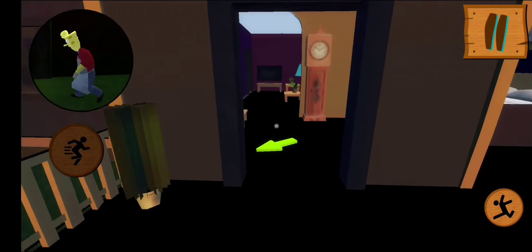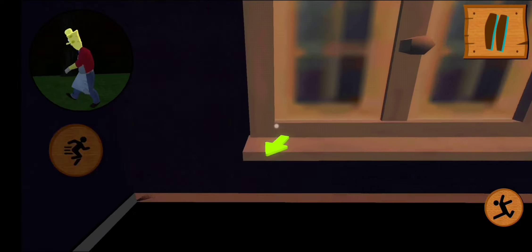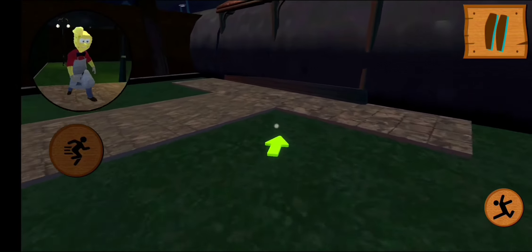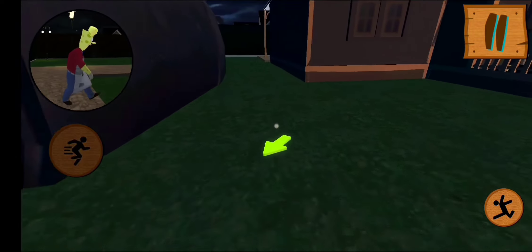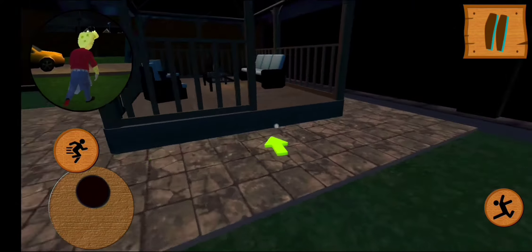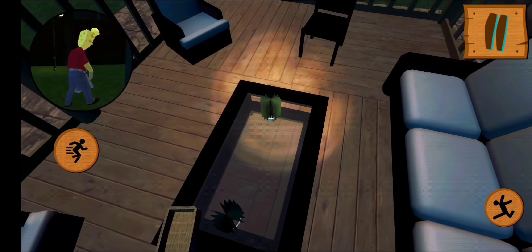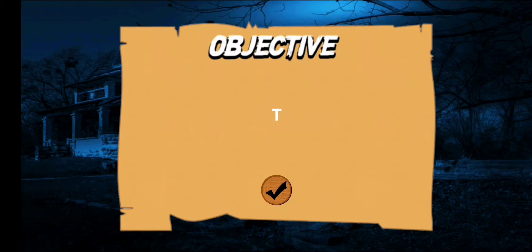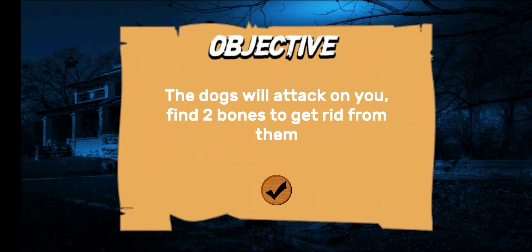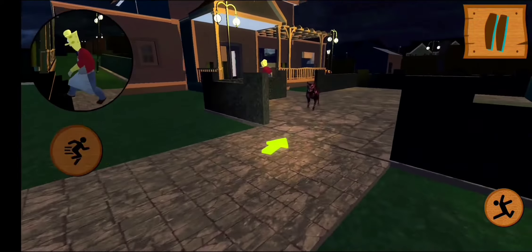What is this? Find the flashlight for the next level — indoor dark areas. Beware of dog, beware of dog! Yep, maybe we have to be careful guys. Oh Jesus Christ, there was a dog here. Okay, there it is.